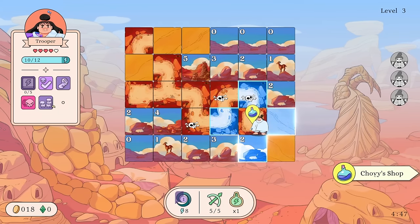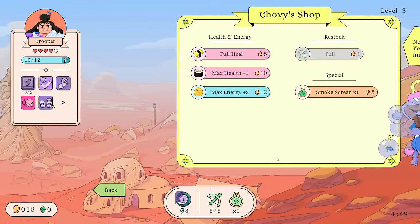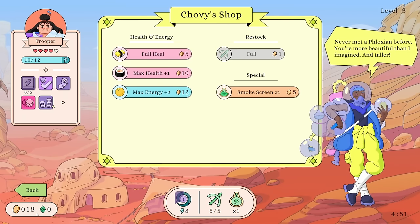Maybe this is a decent Roundhouse — aha, there we go! Man, I had to think extra hard about it. Joeby's Shop — we're at 18 coins, so I might not want to buy anything honestly. Let's take a look: heal for 5, max health plus one, max energy plus two. Those are tempting, but I'm kind of greedy.